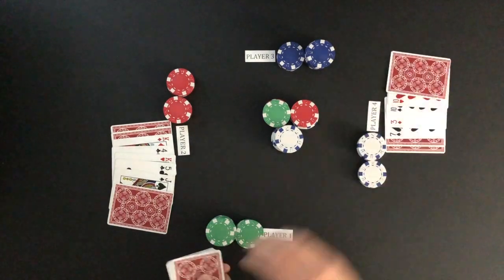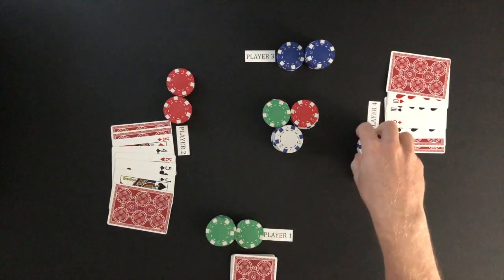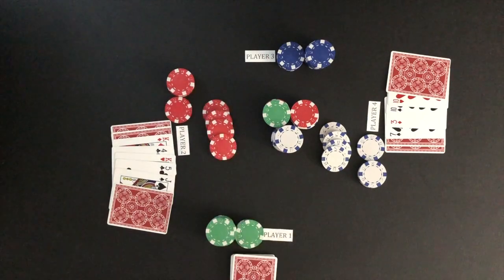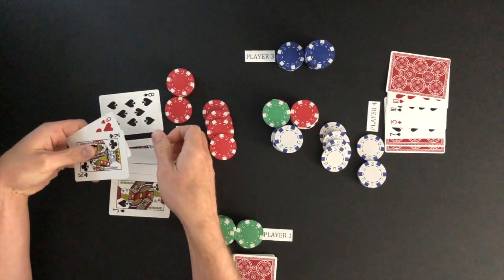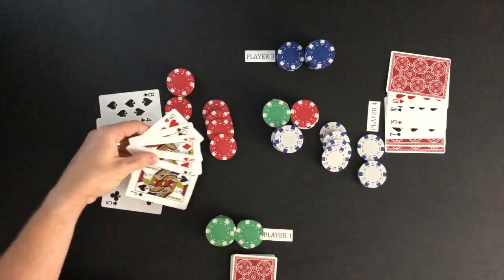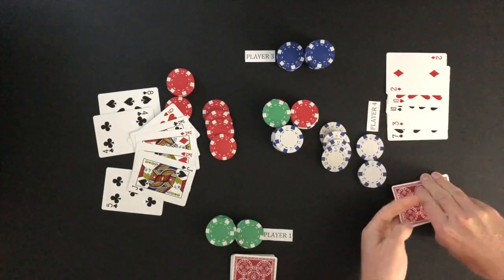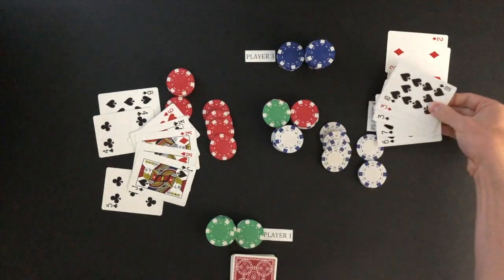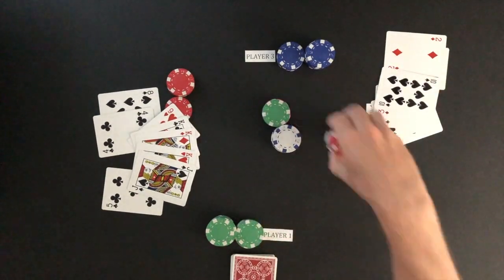Player four has the highest ranking poker hand and bets four chips. Player two calls the bet. The betting is now over and the remaining players show their cards. The player with the best five-card poker hand out of their dealt cards wins the pot. Player four wins the pot as their straight flush outranks player two's four kings.